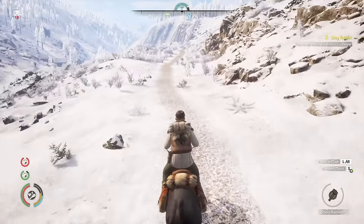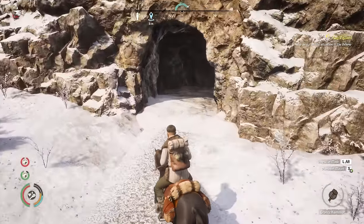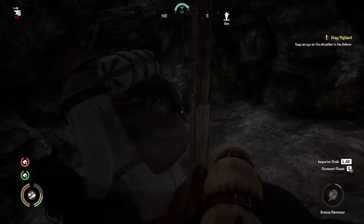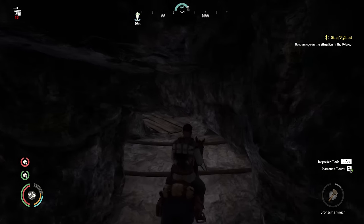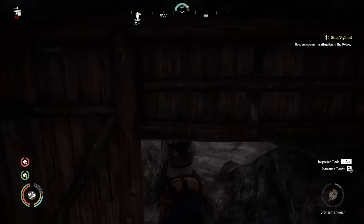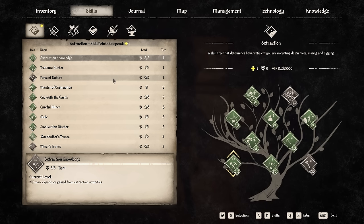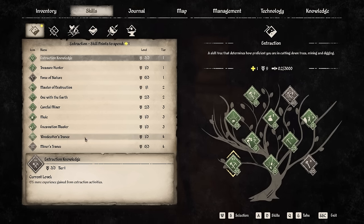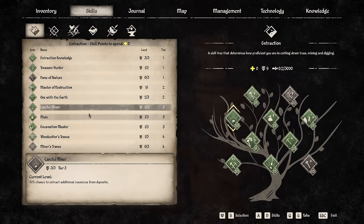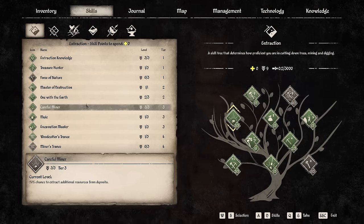We are going to get a bit of iron out of this mine, which is different to the last one, and I think this one's bigger overall. I've only had a short go through this mine once before and don't think I've ever actually mined it as such. We just got a new extraction level and I'll spend that on camera. We're going to finish off this one here - we now have a 50% chance to get extra resources from deposits. That sounds really nice, so that's what we'll go with.